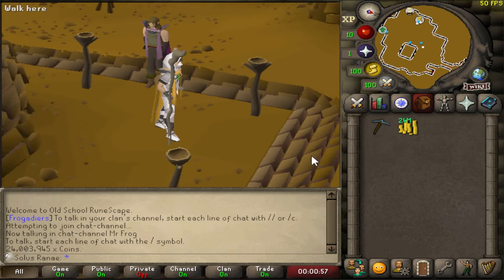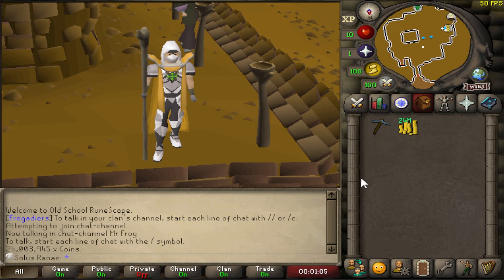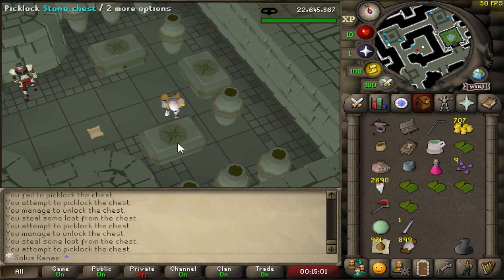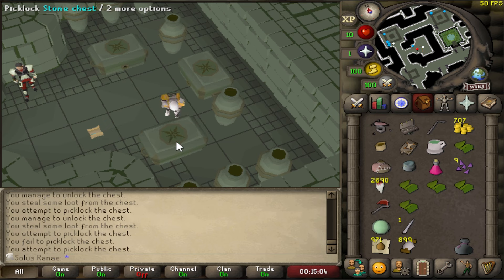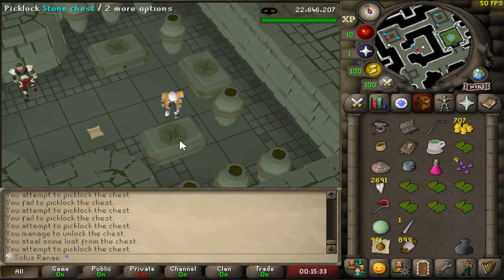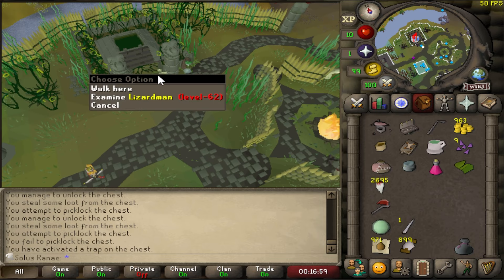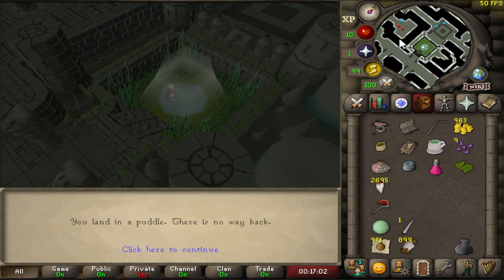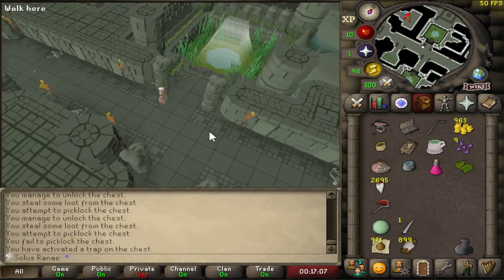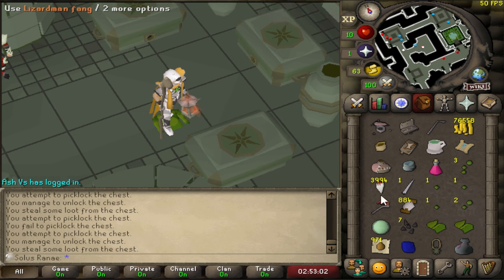I'm probably going to go sell this rune pickaxe — I'll buy it back later because I need some other stuff, but I really need to trim down the items I have so that I can finish collecting the Lizardman Fangs, which is not really a grind I'm looking forward to, but I need to mitigate any kind of loss if I'm going to die. I think I'm also going to get myself some Guthix Rests. I should have this set up correctly this time — I did do this before but it didn't seem to work. I'm hoping they are on aggressive now.